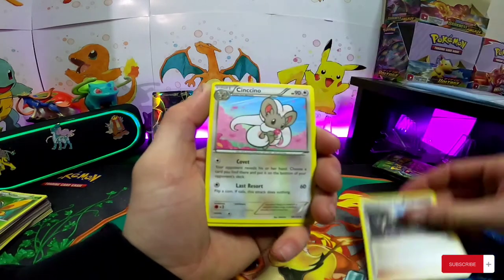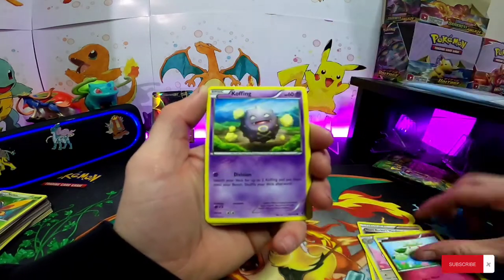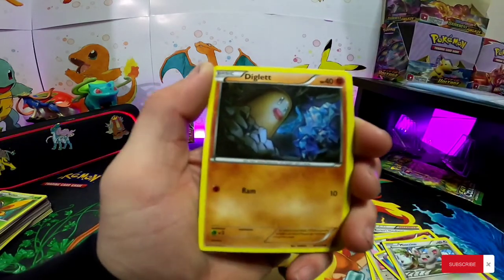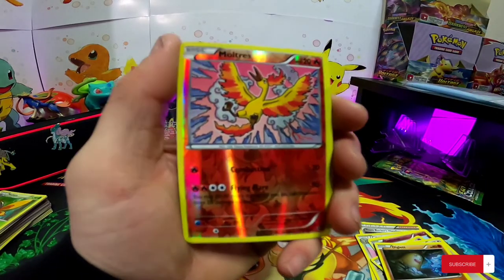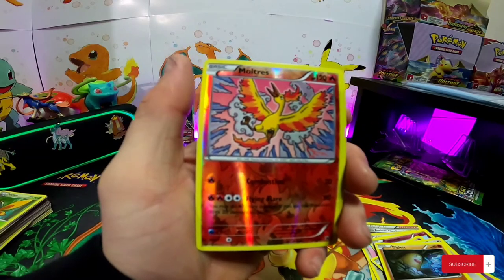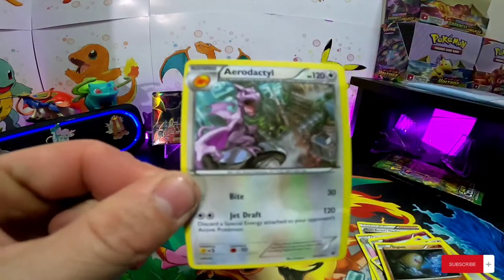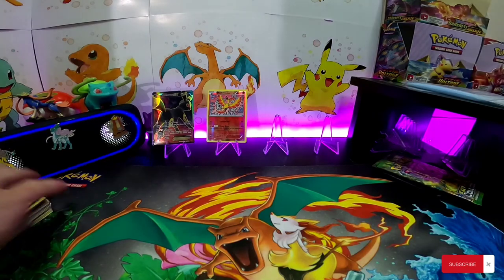Team Rocket's Handiwork, Kangaskhan, Cottony, Koffing, Spoink, Diglett. Oh — reverse Moltres! That's an awesome card. That one's gonna go up here. And Aerodactyl. Awesome — this is a really cool card too. Pretty cool Pokemon right there.